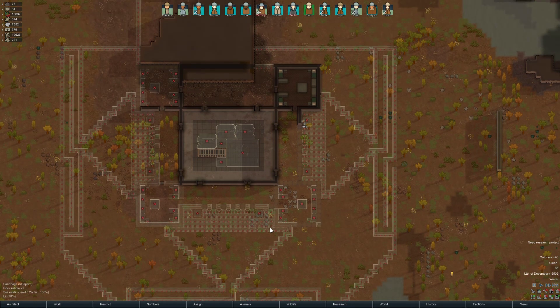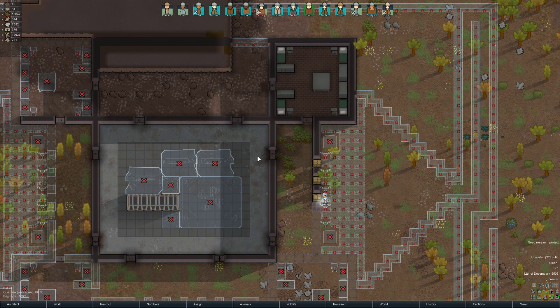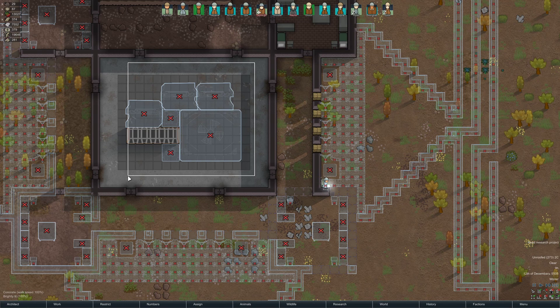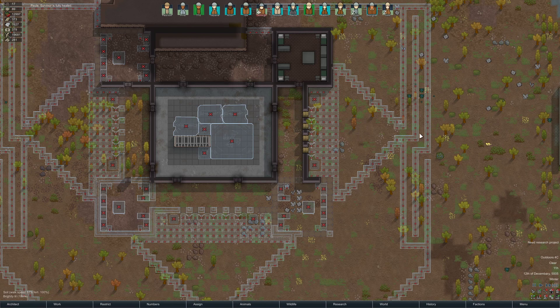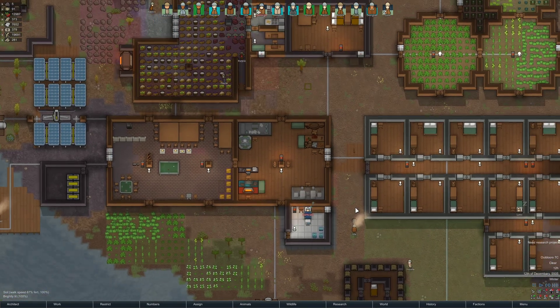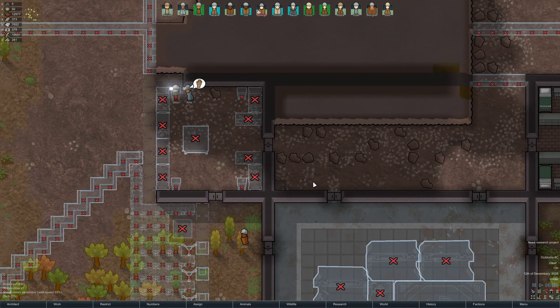I want the fortress up and running before we actually make the ship parts. The ship parts are going to be more or less the last things we put in, because once we build them, I want to have everyone more or less moved over into this fortress already — which means all the food, all the resources, and all the defenses need to be moved over and built.